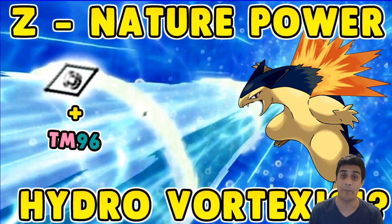Alola everyone and welcome to the channel. My name is PhillyB2 and in this video we're gonna be taking a look at the really awesome move Nature Power. If we add the Normalium Z crystal to it, we're gonna get Z Nature Power and it's gonna be doing crazy results - just like this thumbnail entails, a fire Pokemon like Typhlosion being able to use water type moves. This is the Normalium Z crystal being used with Nature Power, so let's get into this.